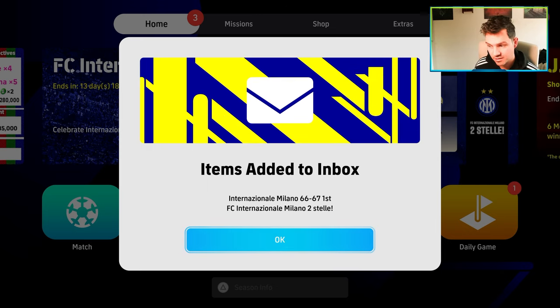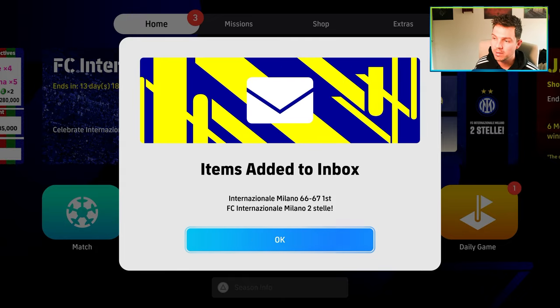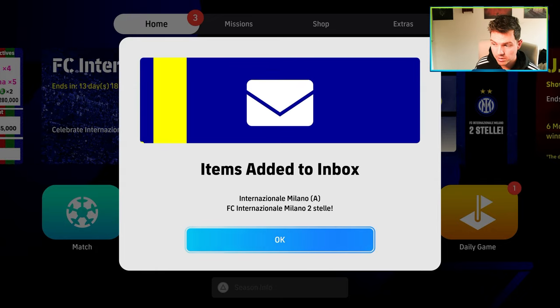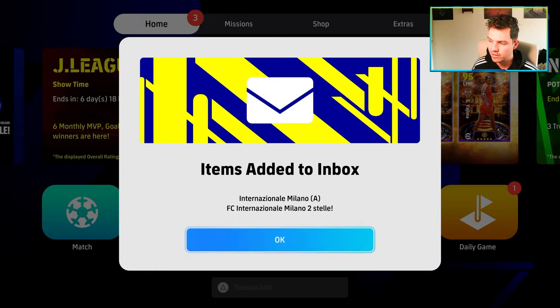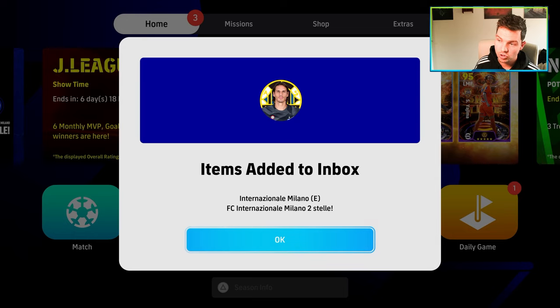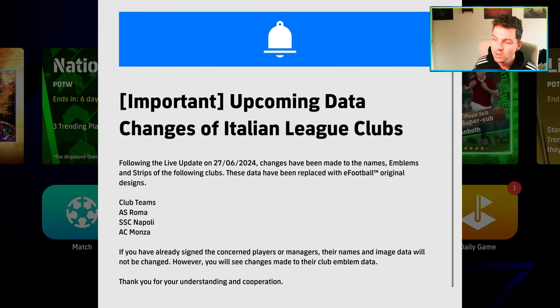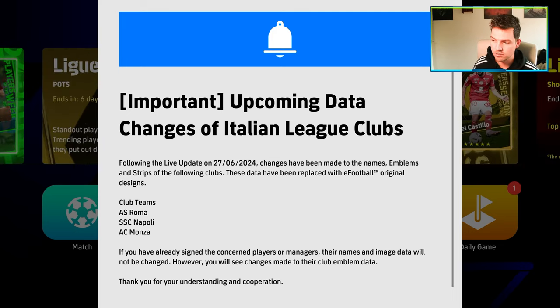Inter Milan 66 — there are two Inter Milan kits here that have been added to your inbox. We also get a couple of avatars. There are a couple of different things going on here, and I reckon that's because obviously there are data changes. This is probably the first confirmation of eFootball 2025 stuff that we have. Emblems and strips of the following clubs have been reverted to default, custom, non-licensed.